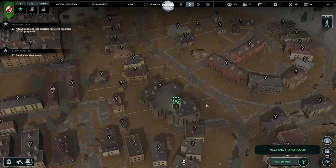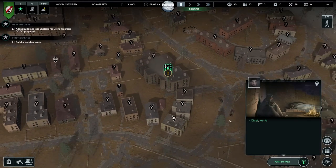Food is your lifeline — start producing as soon as possible. Secure basic tools, seeds, and fertilizer, then set up your fields and cookhouse. Sustainable food sources like wheat will be vital for long-term survival.